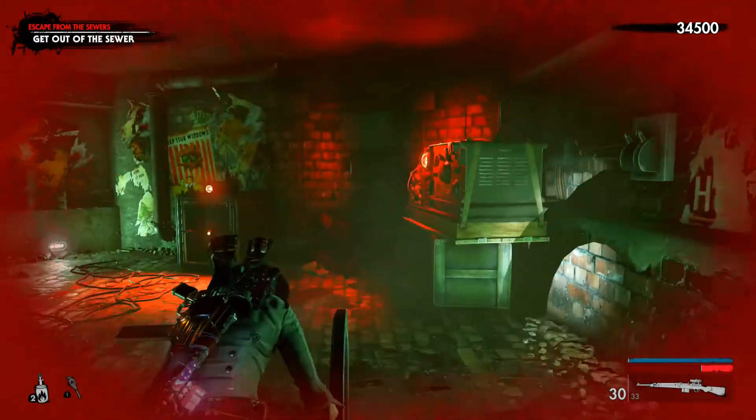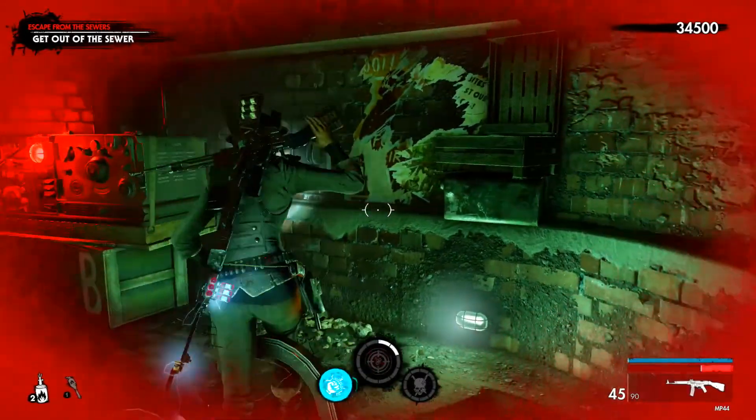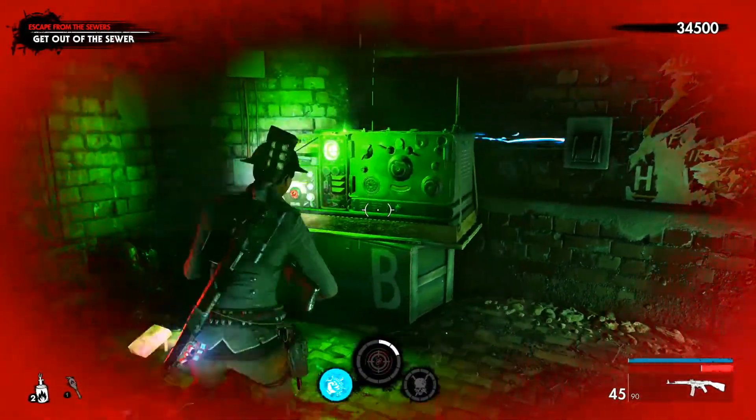Zombies can climb ladders too, but don't worry about it. As you can see, it's the end point of the transmission station, so you flip the power over to it.